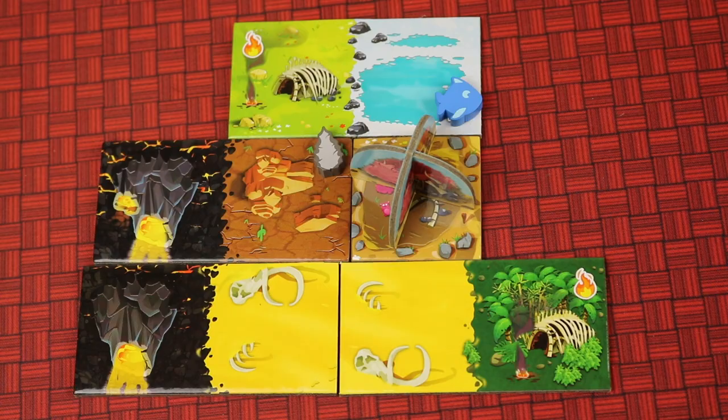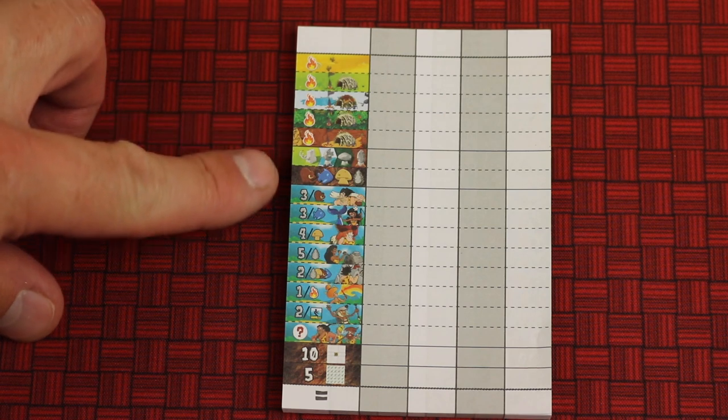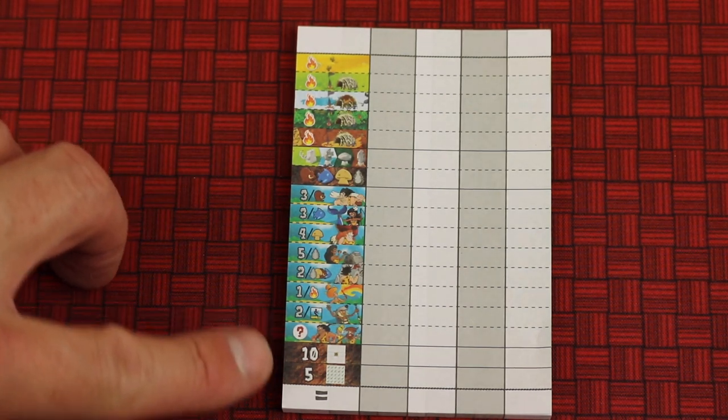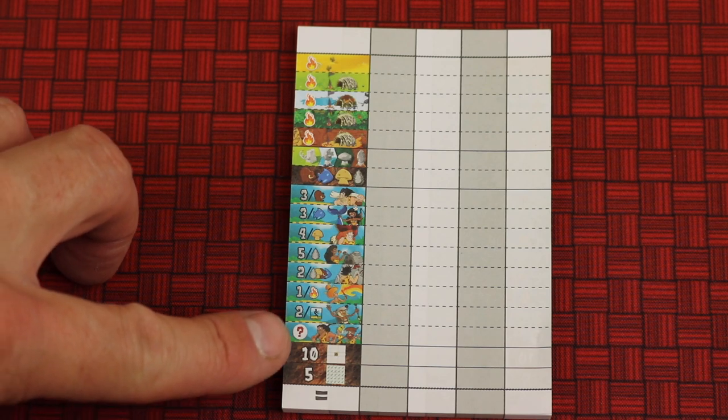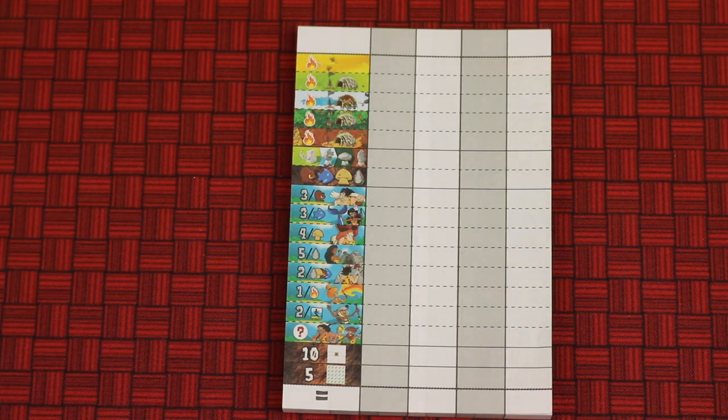That's the three ways to play. There's also a notepad to keep score covering all three modes, plus optional rules like in the original King Domino — if your castle is in the middle you get 10 points, and if you didn't discard any dominoes you get five points.